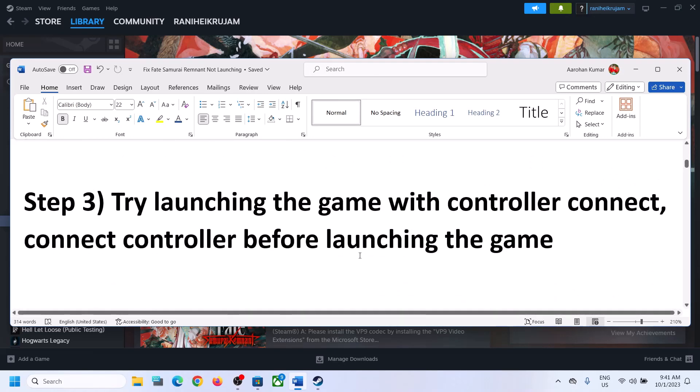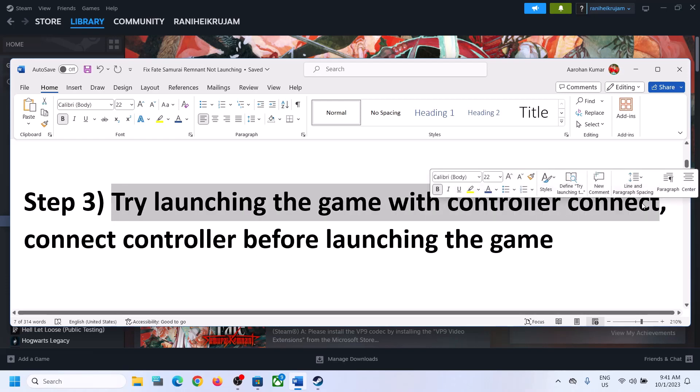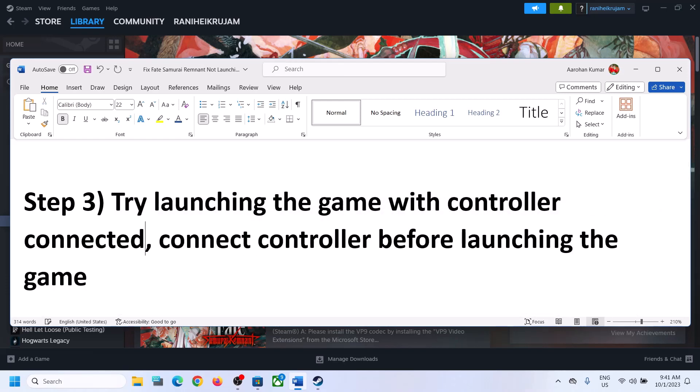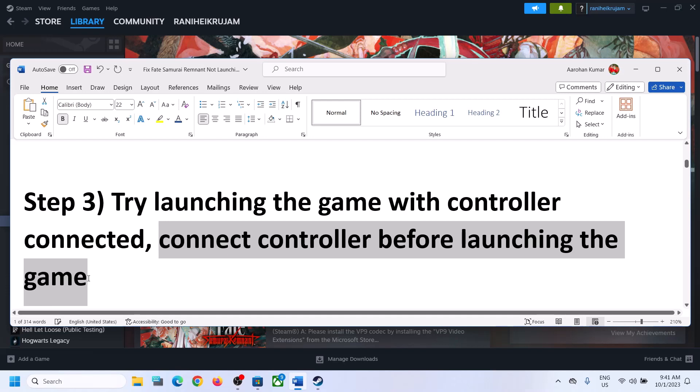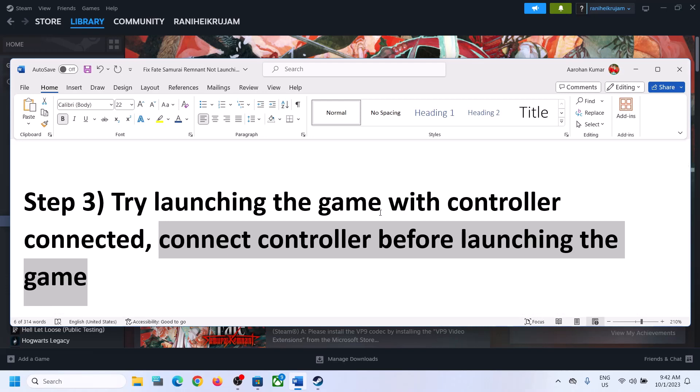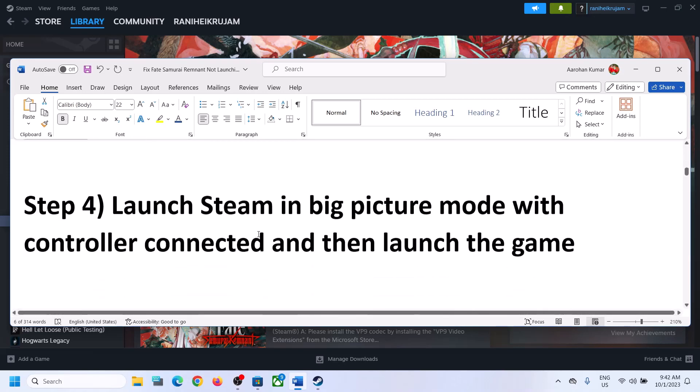The next step is to try launching the game with a controller connected. This has worked for many players, so it might work for you. Connect the controller before you launch the game. If you have Bluetooth, connect it wirelessly; if you have a wired connection, connect the USB cable. Then launch the game.